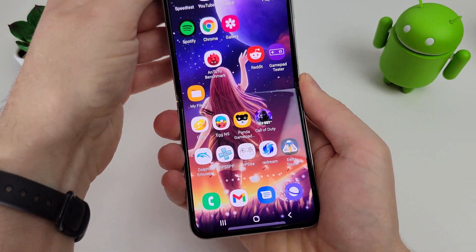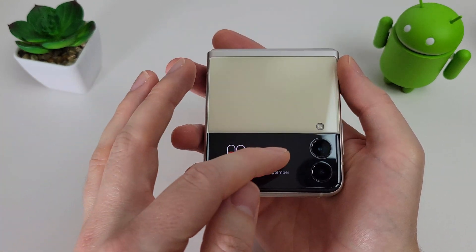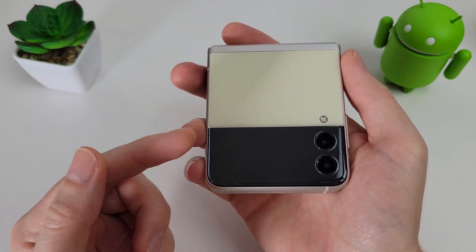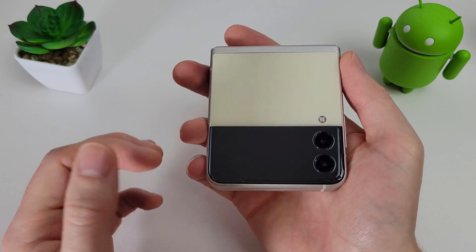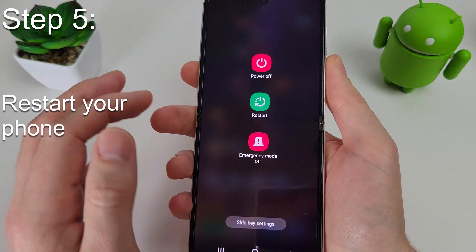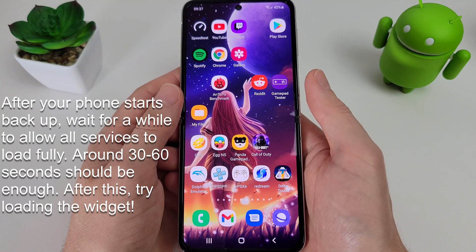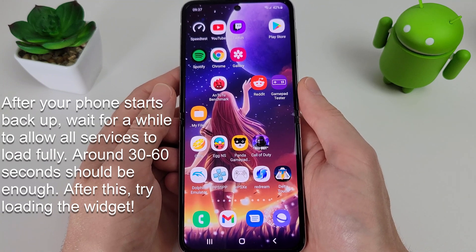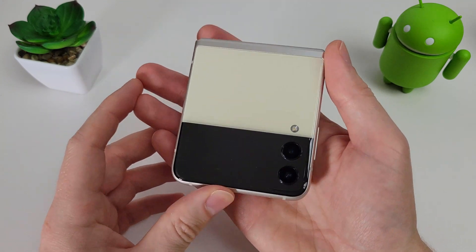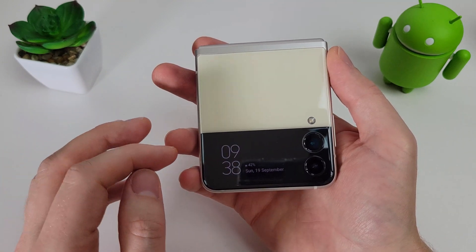Now we've got the SamSprung launcher widget enabled. Go back home, close the phone, double tap to wake it up, scroll to the right — when you first install it you get a blank screen with nothing appearing. So you need to restart your phone. Hold down the power button and restart it. Once restarted, give it some time to finish booting and loading everything in the background.